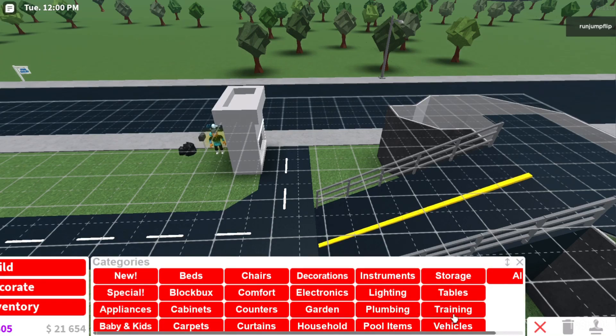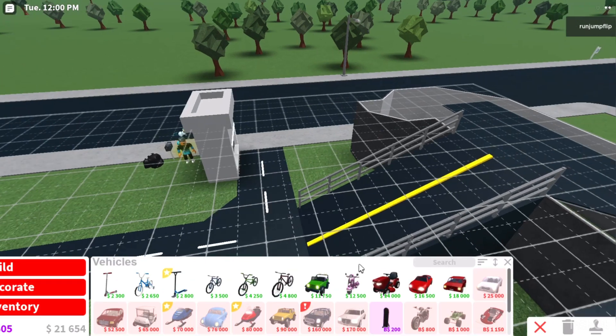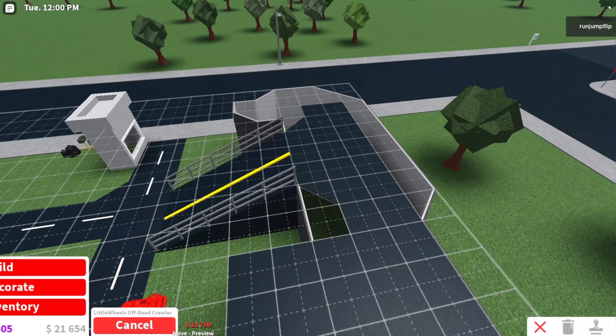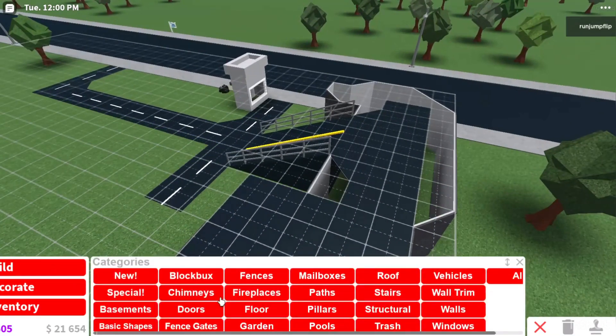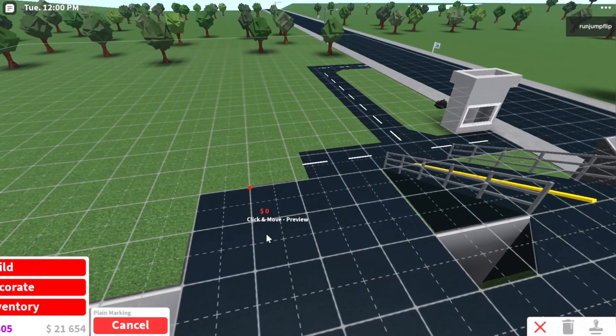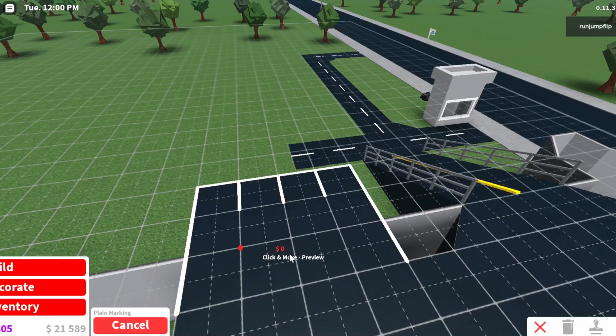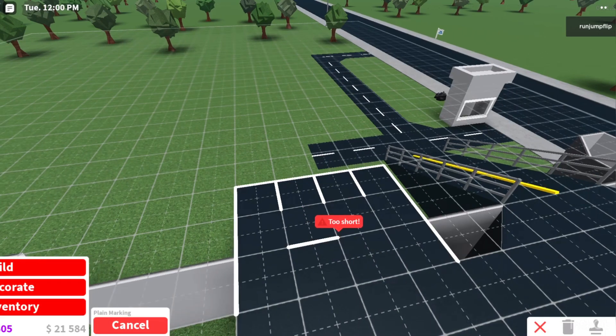On top of the mountain I'm going to have a little campsite with a fire, and I might add a hotel up here if there's room — a little space for people to live in. I'm building the parking lot here; the road is going a little off the mountain but I'll put some pillars there so it doesn't collapse.